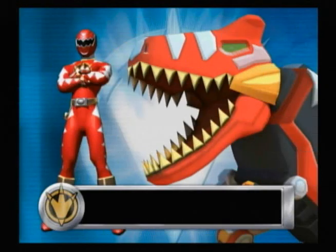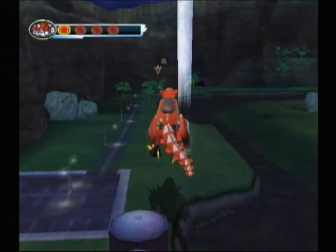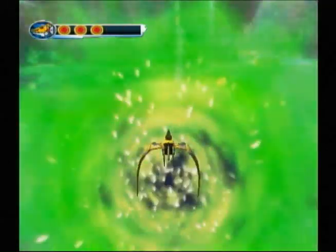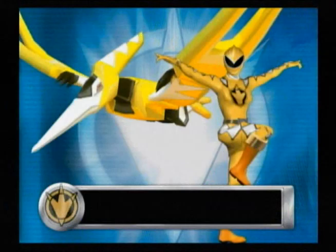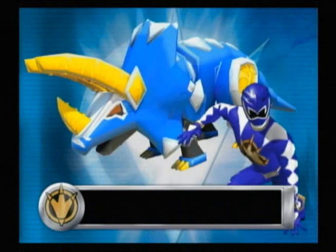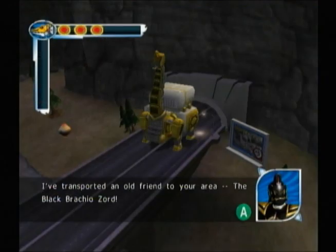You start the game as Connor, the Red Dino Thunder Ranger, and his Tyrannozord. Your first goals in the game are to power up the Tyrannozord, learn the controls, and get your friends back. When you do, you gain control over the Pterazord, piloted by Kira, the Yellow Dino Ranger, and the Tricerazord, driven by Ethan, the Blue Dino Thunder Ranger. Helping you out through the whole story is Dr. Thomas — or Tommy — Oliver, the Black Dino Thunder Ranger. He will send out his Black Brachiozord to help through the escort missions in the game.